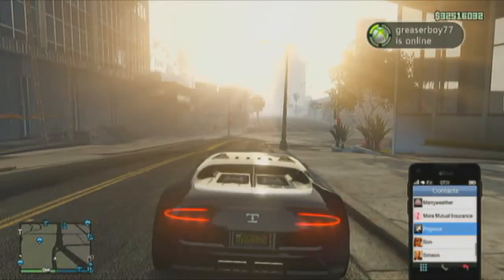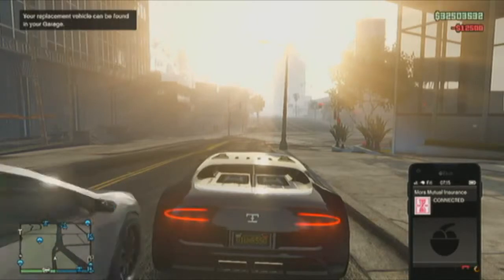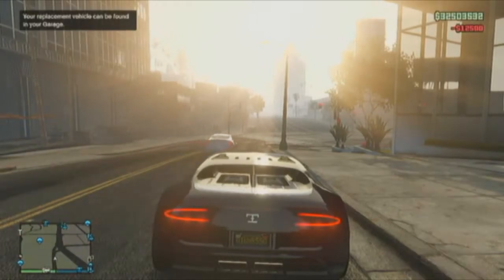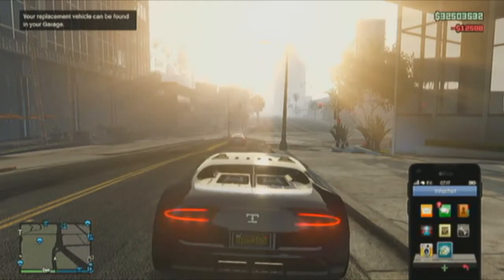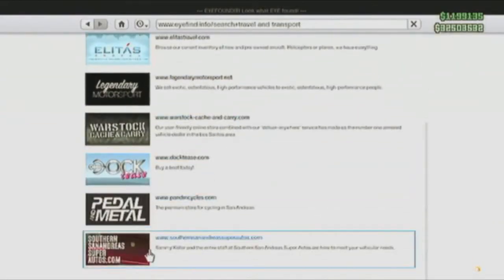Once you're out of your garage and spawning down the street, call Mors Mutual Insurance and request the Adder back into your garage. If Mors Mutual Insurance doesn't pick up, I have a fix later on in the video, so stay tuned.